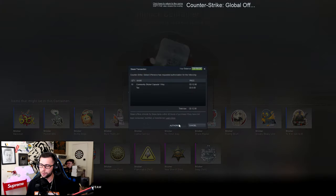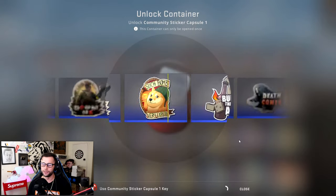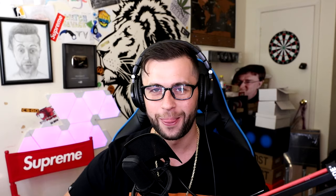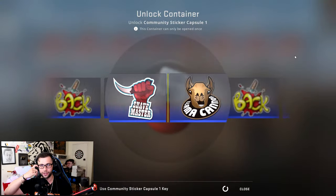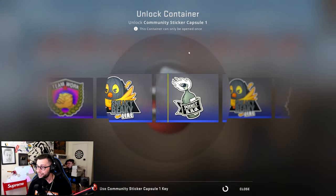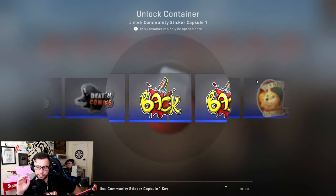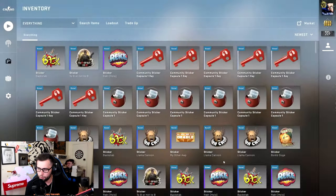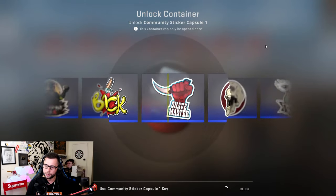We're gonna buy 10 more keys and just pray. If we get the flammable foil ladies and gentlemen, that means we are in profit for the first time ever on CS:GO. Does anyone need this Wrecked sticker? It seems quite simple to get. Oh, it's right there — 'to be or not to be,' I saw it pass by. At least it's passing by — with Sticker Capsule Two's crown foil we barely saw it pass. We got stabbed in the back again.